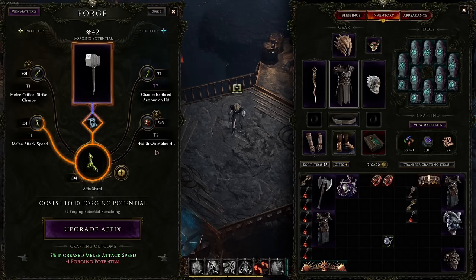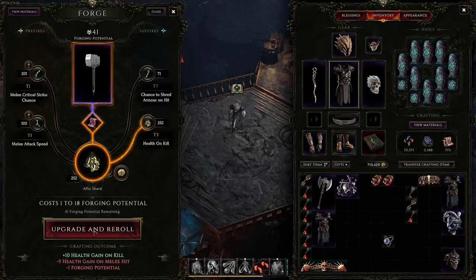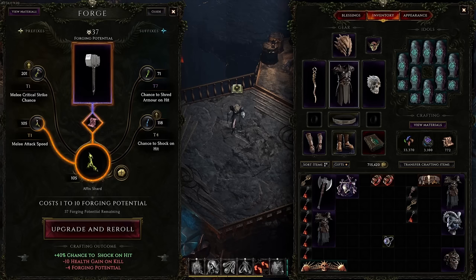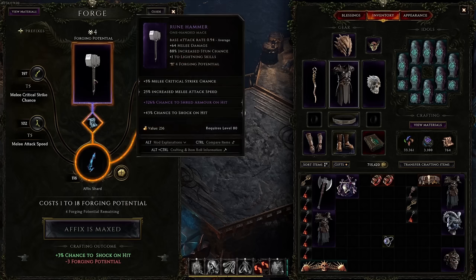Let's say we don't want health on melee hit — we can use Glyph of Chaos, which randomizes the affix by increasing the tier by one but randomizing what we get. We got health on kill — let's continue. Chance to shock — awesome, let's stay there. You can also continue upgrading these affixes using Glyph of Hope for a chance to not lose forging potential. We can also add crit chance. And we've now completed our GG item.